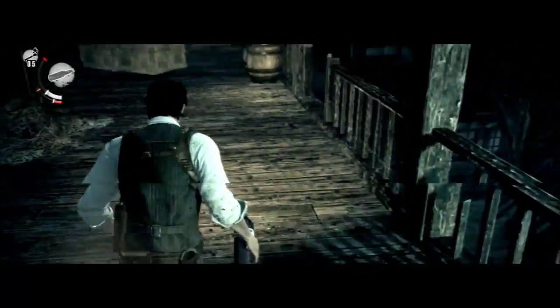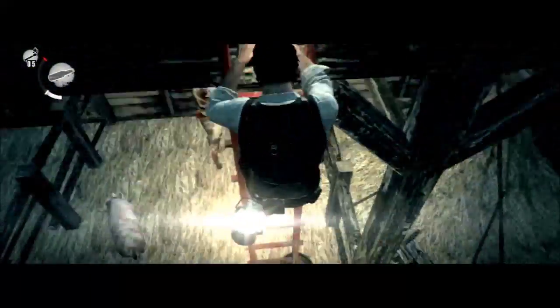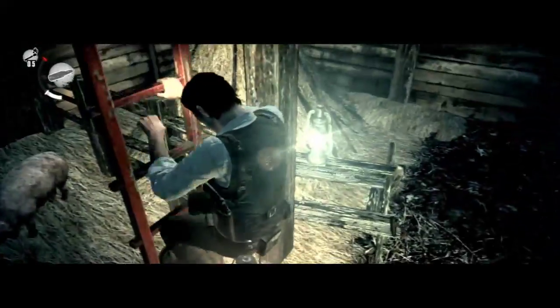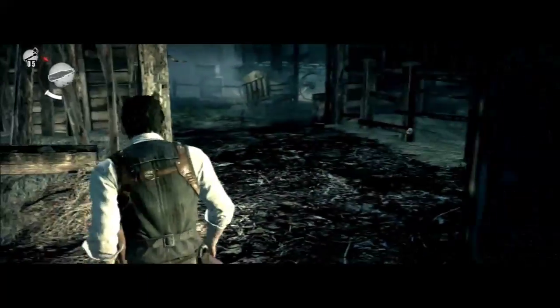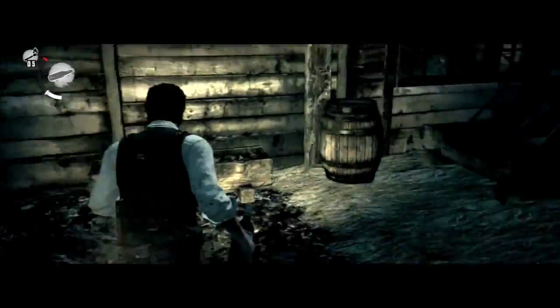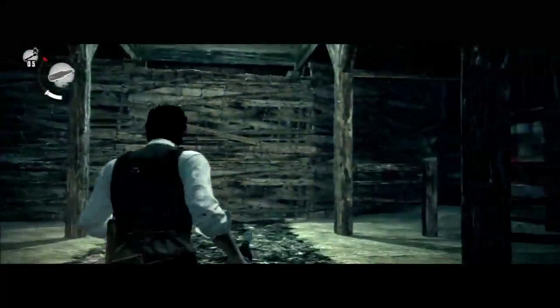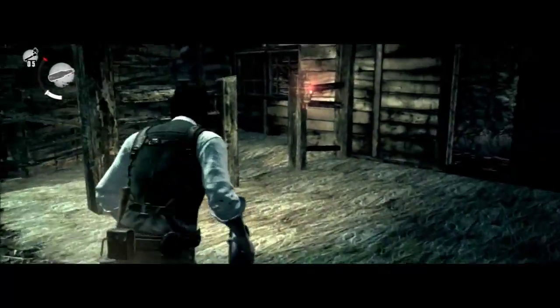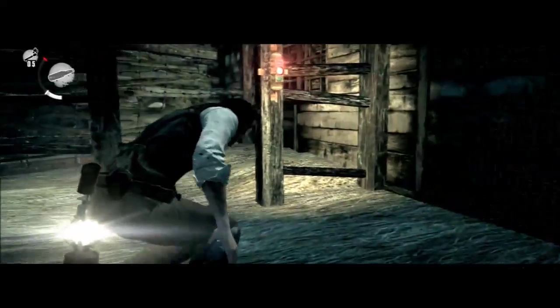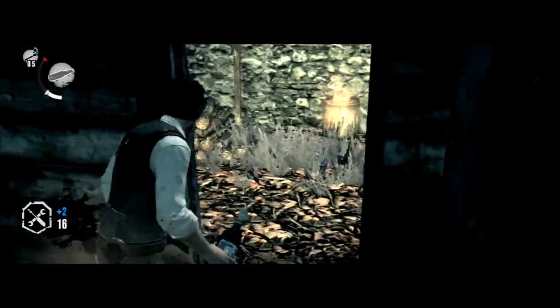We can actually run a decent distance now — well, maybe not that big a distance, but it's better than before. Mr. Nasty Man is behind that... I don't know how to put it other than door. Looks more like someone built a fence over him. Let's properly disarm this one. There we go, right smack in the middle.